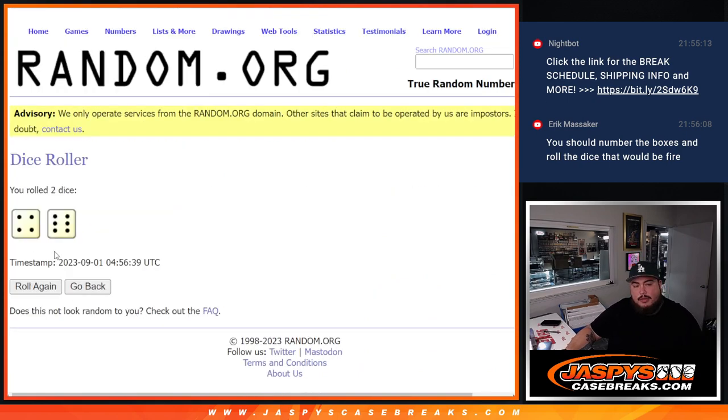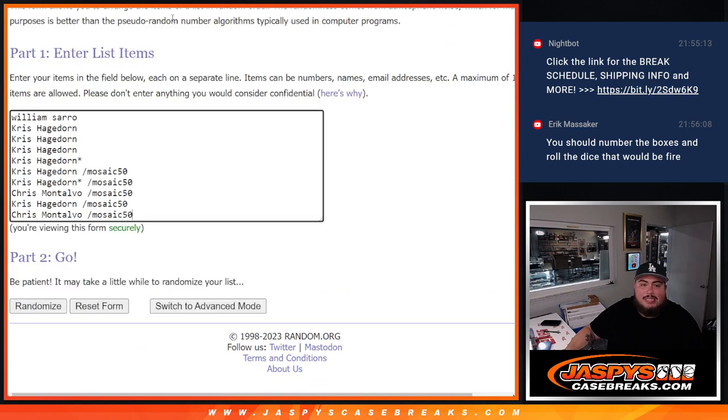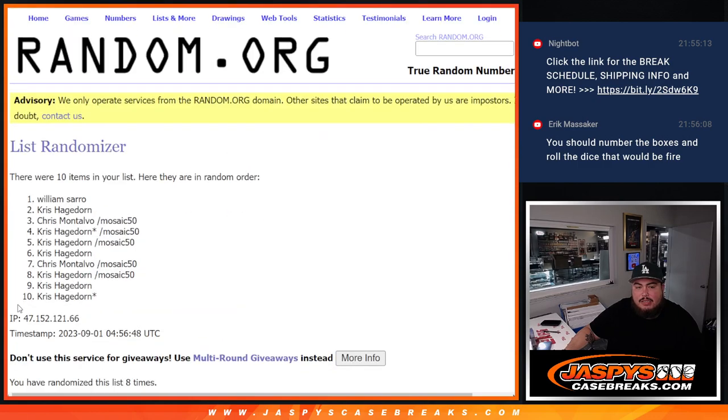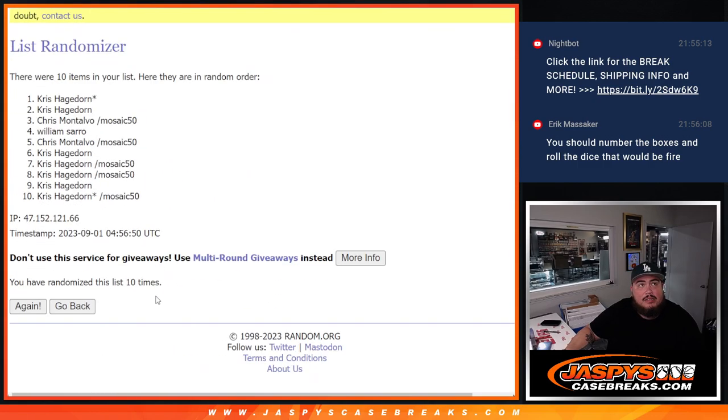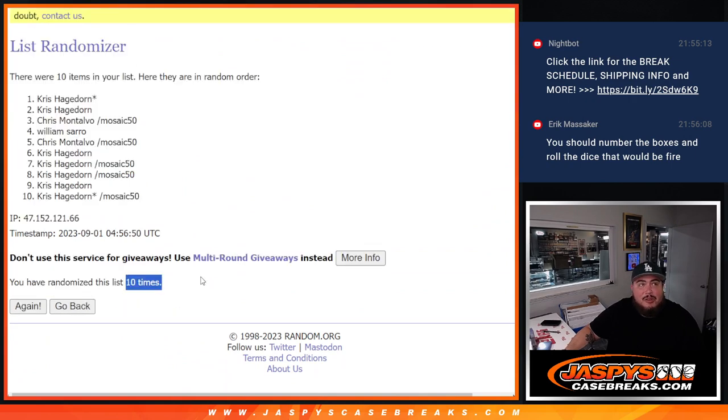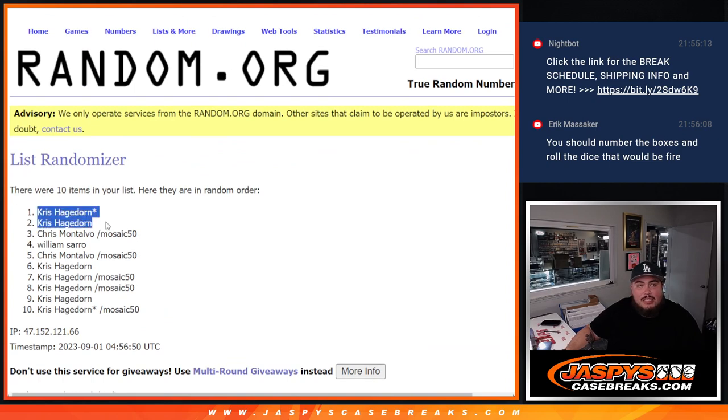Let's roll — it's a four and a six, ten times. One, two, three, four, five, six, seven, eight, nine, ten. Four and six — I would love to hit another home run or even just a hit.